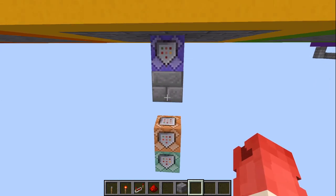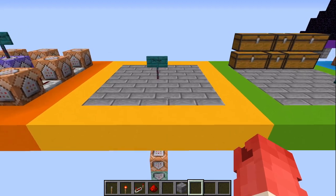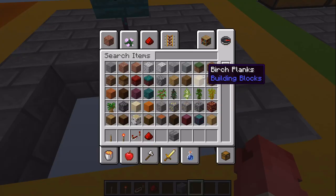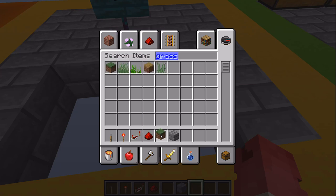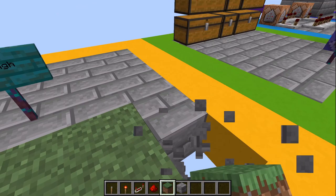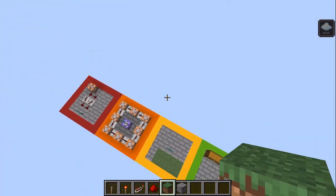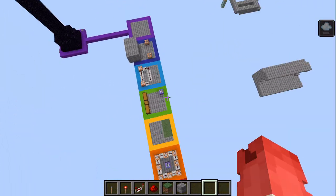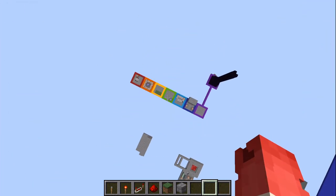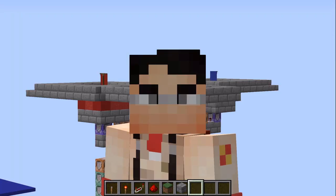I'm going to put all these commands in the description so you can use them yourself. Basically, any block can go here — it doesn't just have to be stone bricks. This could literally be in some random forest. Your friend is just walking around and, oh, flying all of a sudden. That's a really cool command — very infuriating if your friends don't know what's going on.